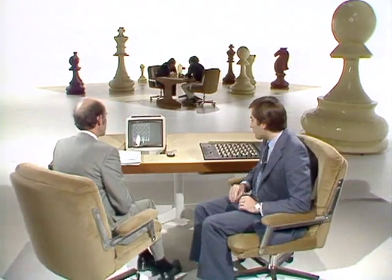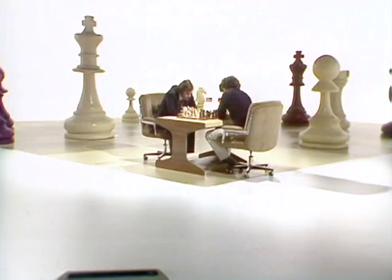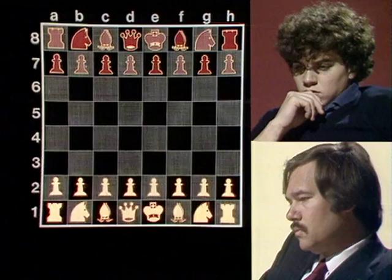With me, as usual, Bill Hartston. A longish game is already underway. Let's join it, but first show me how they got to where they are at move 10. Well, these two are both very aggressive attacking players, and they've chosen a very sharp opening variation.